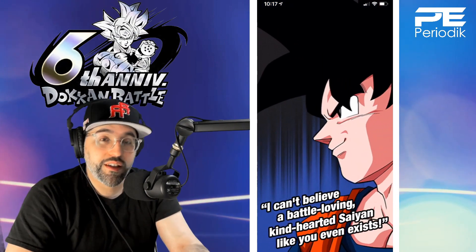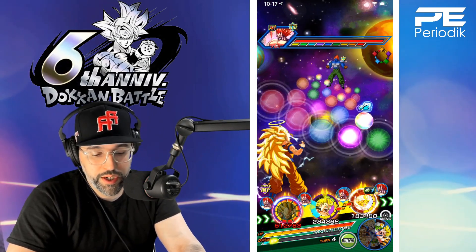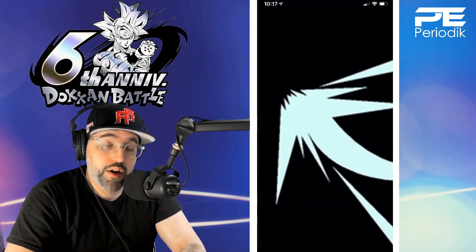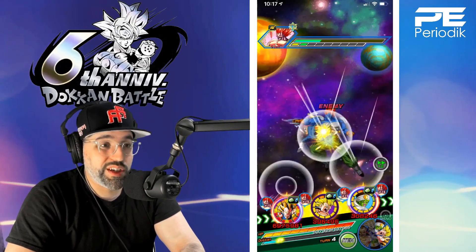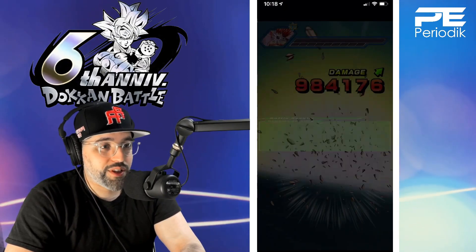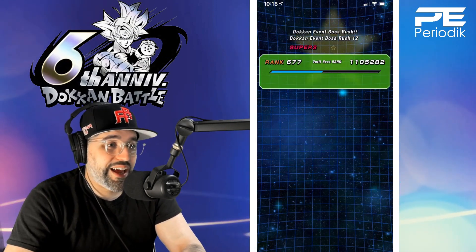Boss Rush is very very easy as you can see - it just takes a little bit of time. It's going to take most of you guys anywhere between 20 and 30 minutes. If you don't have top-of-the-line units it might take a little longer, maybe 40 minutes at most, but it's just a great event to get you some dragon stones. Hopefully you can summon the LR UI Goku or the LR INT Vegeta - I'm hoping for good luck on those banners for all of us. I hope we all leave the sixth anniversary as winners, big dubs for everybody, stones well spent. And there it is - Boss Rush Stage 12 with a Connected to Hopes team, very very easy within 25 minutes.